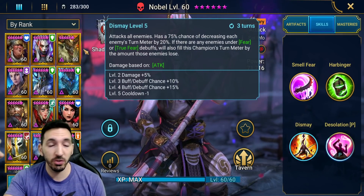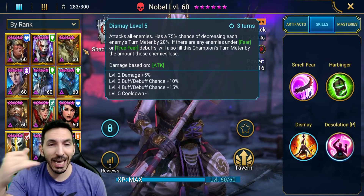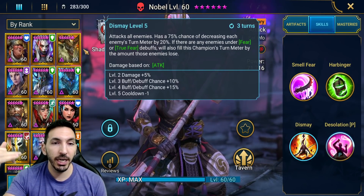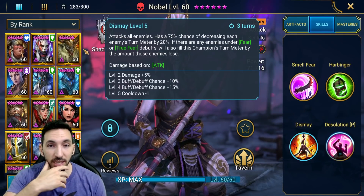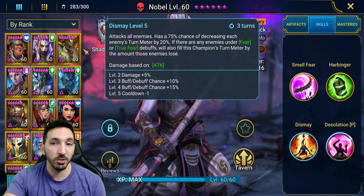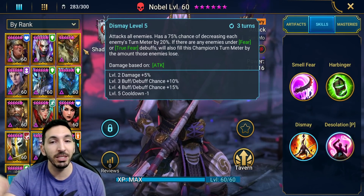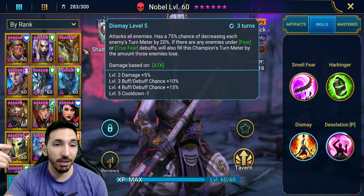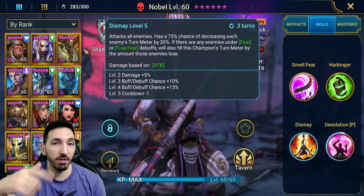And then Dismay — this is a three-turn cooldown when fully booked. It attacks all enemies with a 100% chance (when booked) of decreasing each enemy's turn meter by 20%. If there are enemies under Fear or True Fear, it will also fill this champion's turn meter by the amount those enemies lose. You definitely need that Fear and True Fear just to give him that extra turn meter.